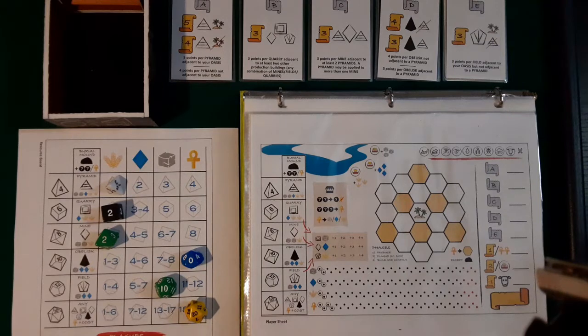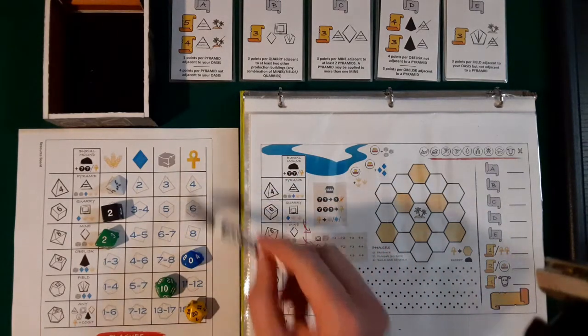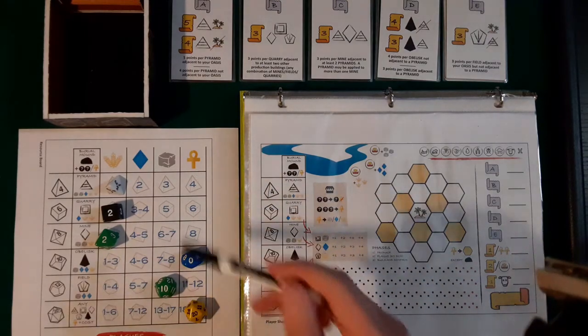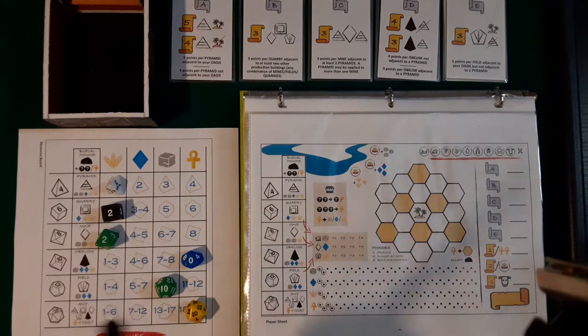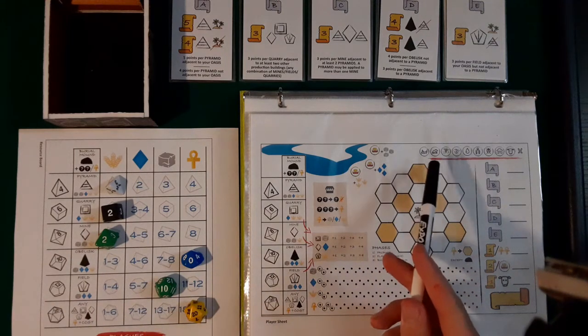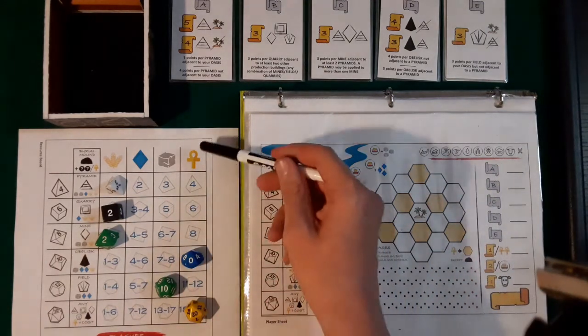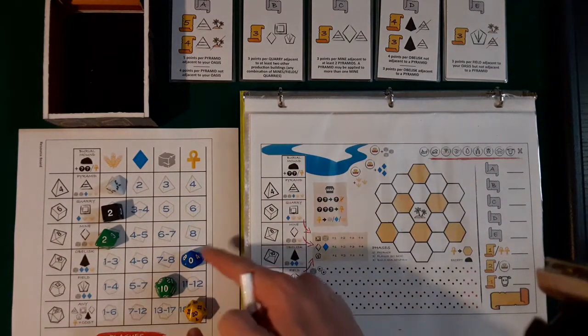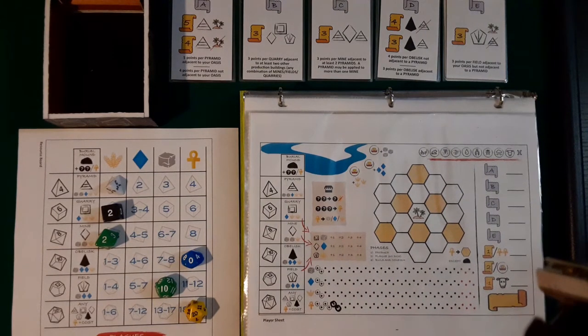Now we all get the resources — we can pick one column of any of the dice we rolled, except we cannot pick this one. These are the wild cards, so those are good to have, and if you don't use them at the end you get some extra points. I think this should be the one I choose. If you choose one that has three or more dice, you also have to trigger one of the plagues, which are bad. So I'm not going to do that right away. I'll pick the wild cards and get two of them because I have two dice. I'll add them to my resources — I already started with four, now I have six.